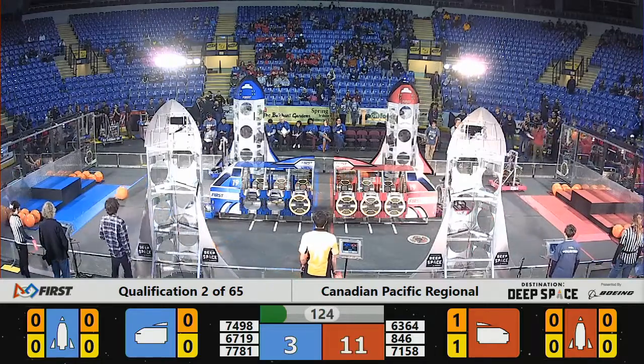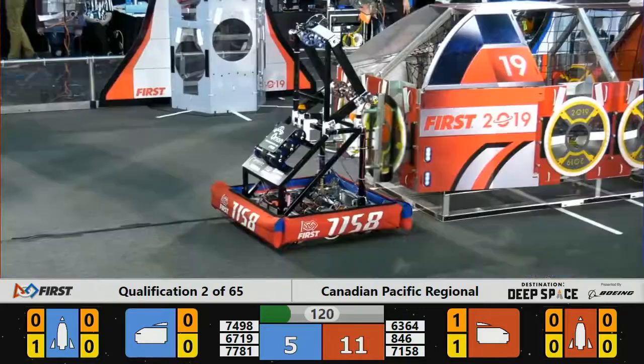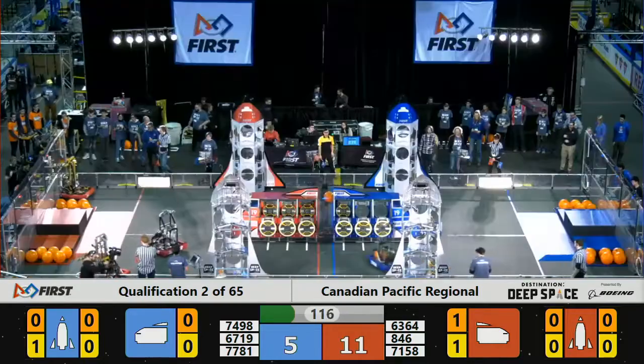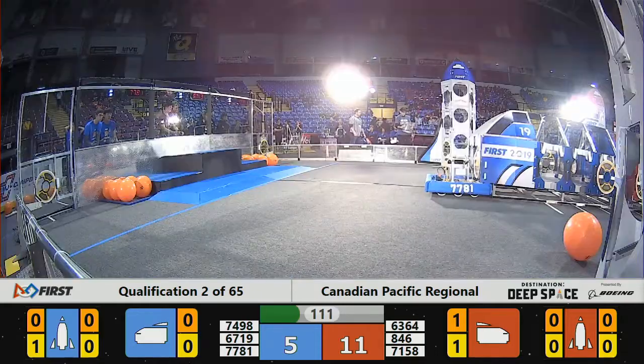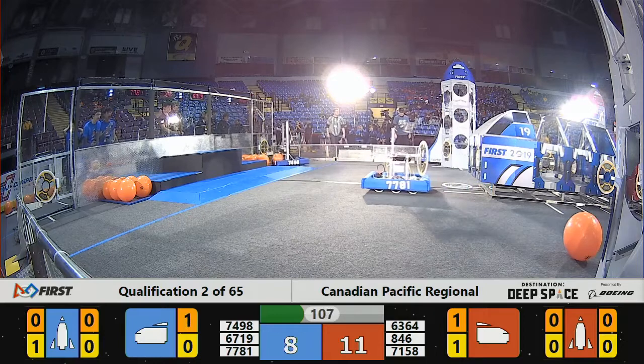Sandstorm clears and drivers take full control now. Blue Alliance quickly working on hatches, both on the cargo ship in the center field and the rocket in the bottom right. The Blue Alliance rocket now has one two-point hatch panel on it. That one came from Wingus and Dingus. Port Moody Robotics is working on one of their own on the right side of the Blue Alliance cargo ship.